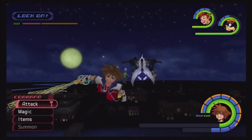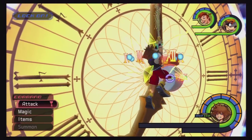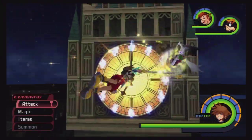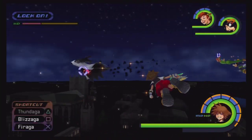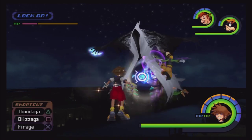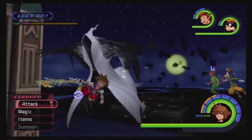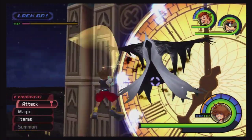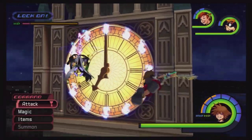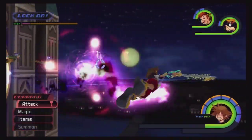Let's throw another Stop on the clock just to make sure, and we can also throw a Curaga. Be sure to target him with your Fire spell when he has the red orb underneath, and when he has the blue orb, obviously it's Blizzard. You can't do anything until he has the orb that he's weak to.